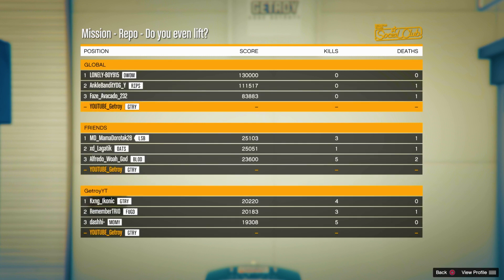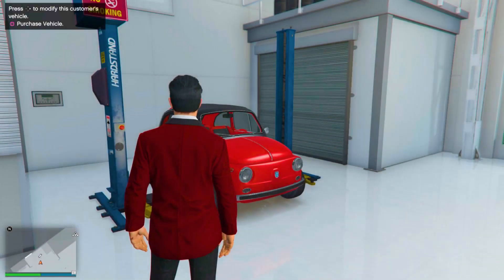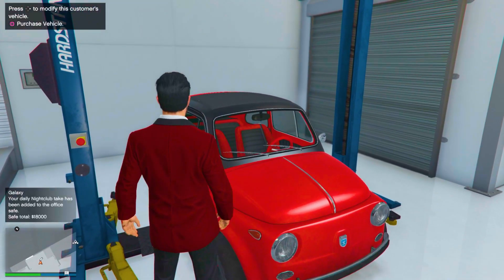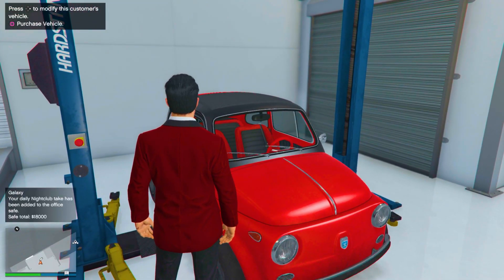Once the leaderboard pops up, press right on the D-pad. Then back out of the leaderboards and quit the job. Once you quit the job, you will see that all the mods have been transferred over to the service car — we already made a modded car right now.